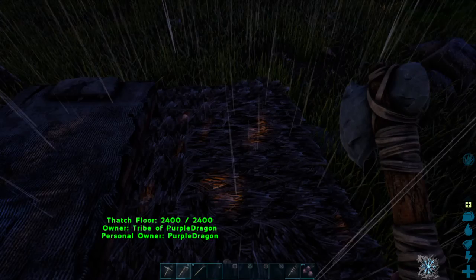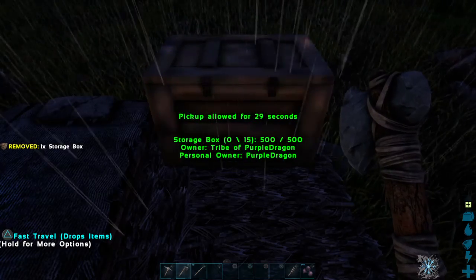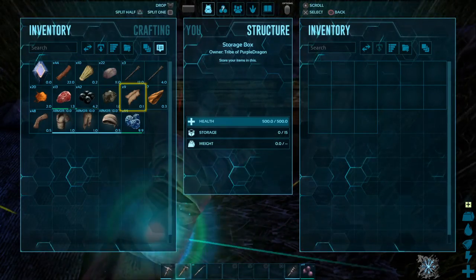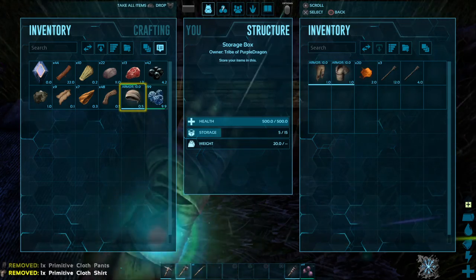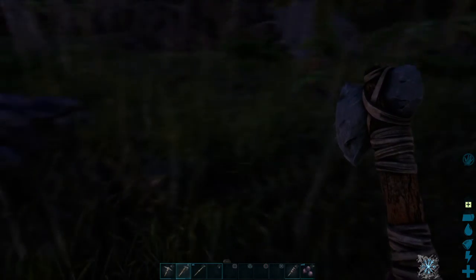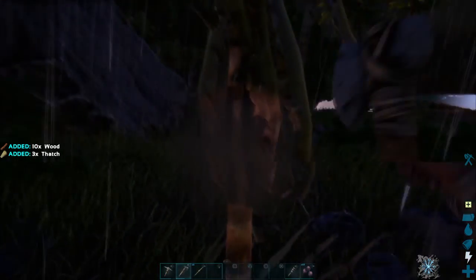I might be able to get a storage on here, I don't know. Yeah, we're pushing it trying to place the wall later, but some storage. We'll go ahead and store that, that, that, and all our extra gear. We can store those for now because we're not going to be taming nothing. We're going for it now. I'll clear out the trees here.